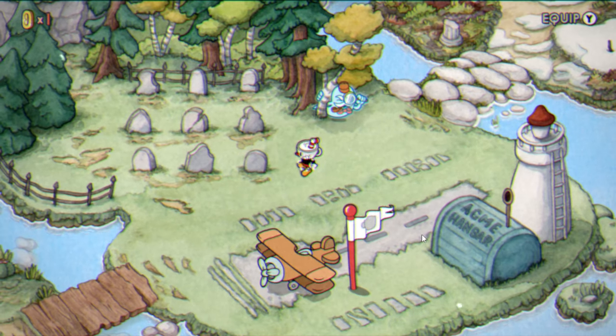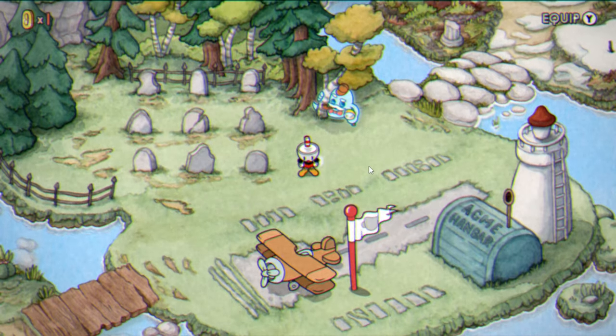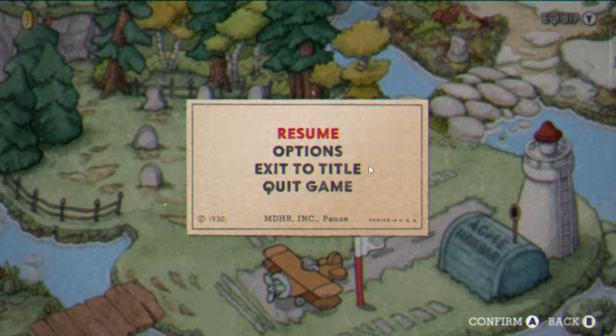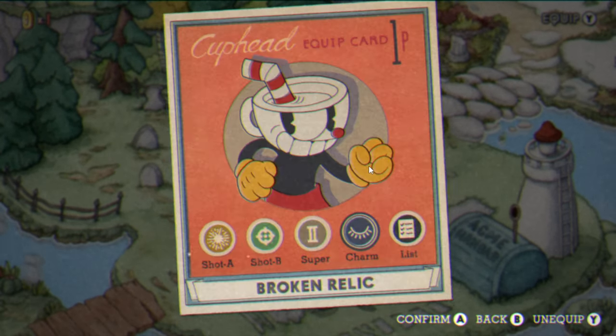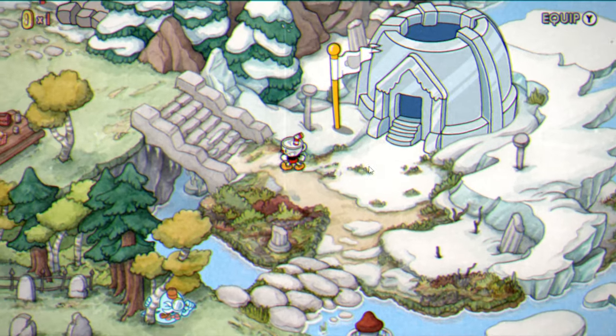Hey folks, MonkeyKink here and today we're going to be discussing the graveyard puzzle in Cuphead: Delicious Last Course, which is a puzzle here. What you need to do in order to solve it is equip the broken relic, which is an item you can get from the shop using some of the money you acquire in the DLC.